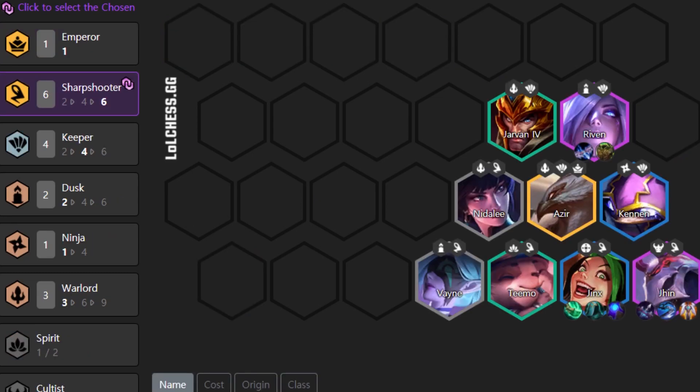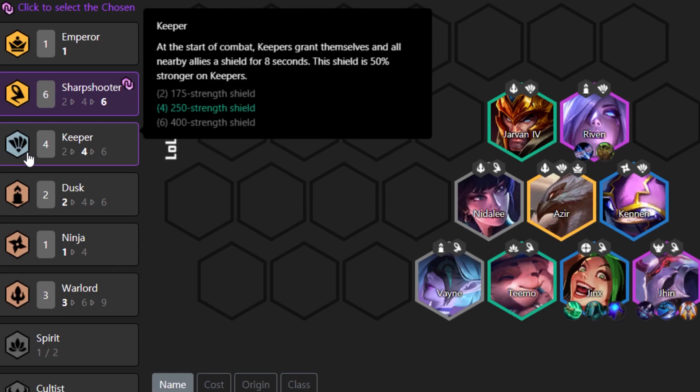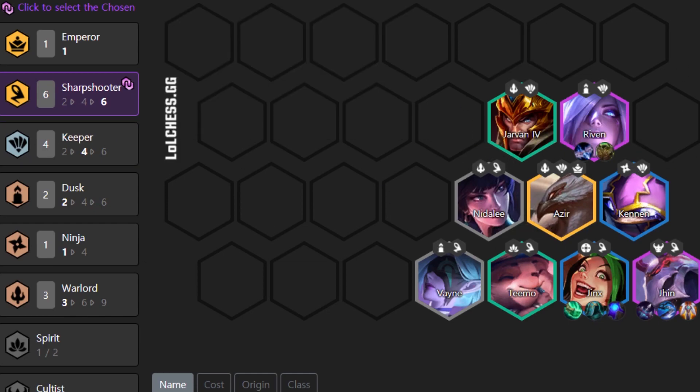The second best comp you should play in patch 10.21 is Chosen Sharpshooter. Sharpshooters are really powerful right now, carrying with Jinx, Jhin, and Riven — but mainly Jhin and Jinx. Jhin deals the damage, Jinx provides the crowd control. Sharpshooters' attacks and spells ricochet to nearby enemies: three ricochets with 35% reduced damage. For Keepers, at the start of combat they grant themselves and nearby allies a shield for 8 seconds — 50% stronger on Keepers. Dusk gives 20% spell power.